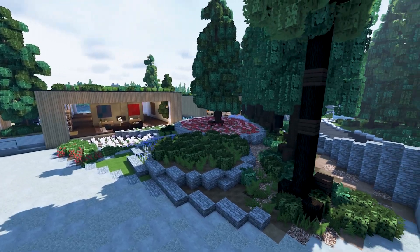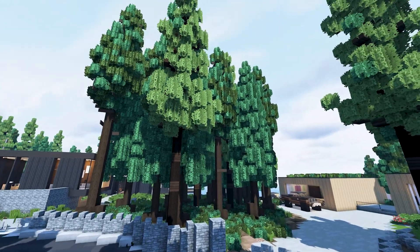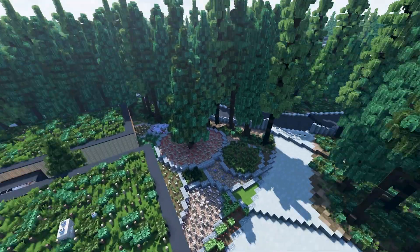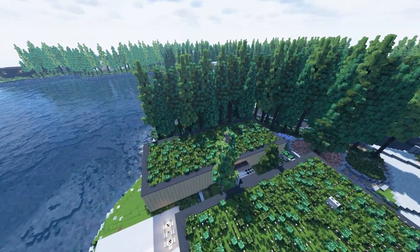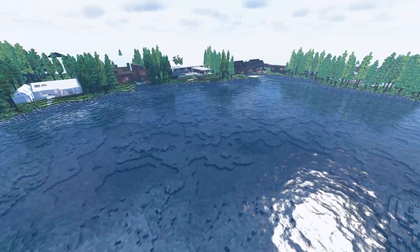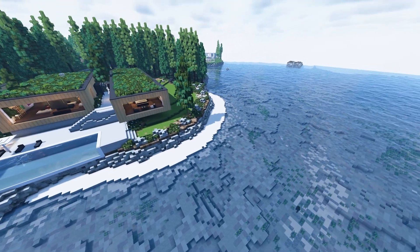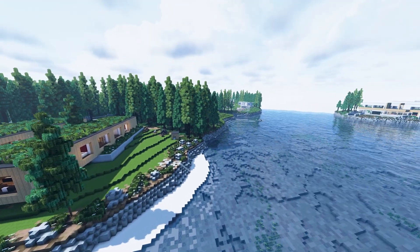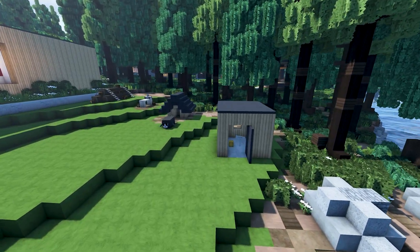Before we go inside, let's take a look outside. Right here we've got a nice little road and then a bunch of trees all over, which gives this big property a lot of privacy. And we've got this big lake and a little private beach right here — pretty cool.